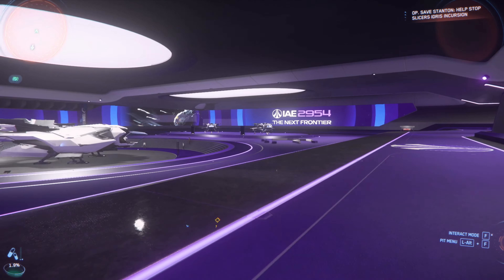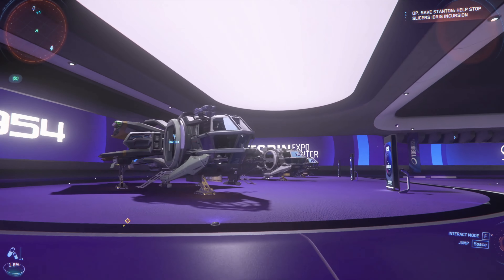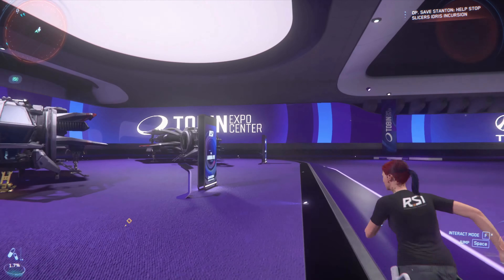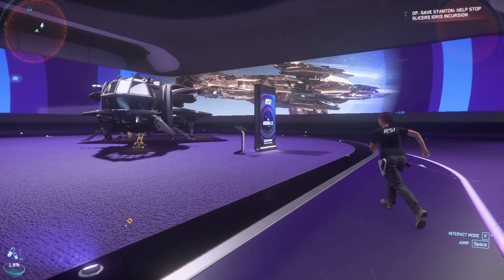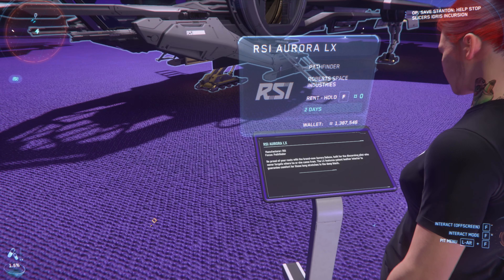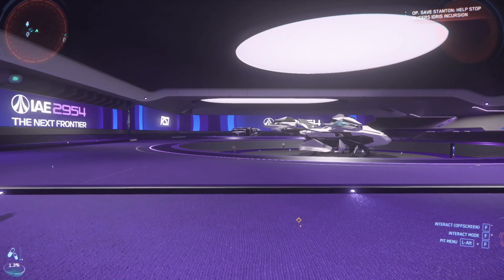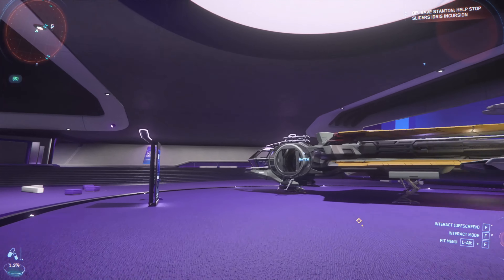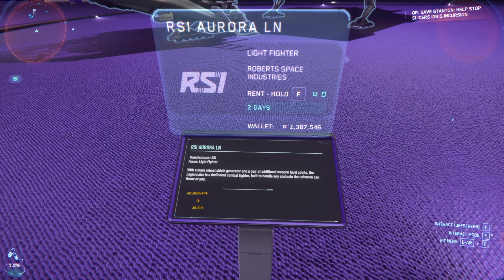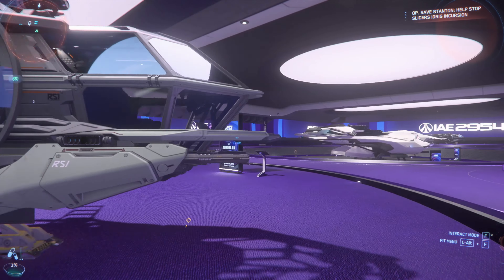Around the corner we have the Mantis and the Auroras. The very first ship from RSI that I knew about was the Aurora. The CL, LN, ES, MR, and LX. The LX — I think the LN is actually the Legionnaire; it's got missiles up top. Yeah, there's the Legionnaire. This is the Aurora I had — paid a little extra for it. I bought a Mustang to start, then upgraded to this, then upgraded to a Lancer.